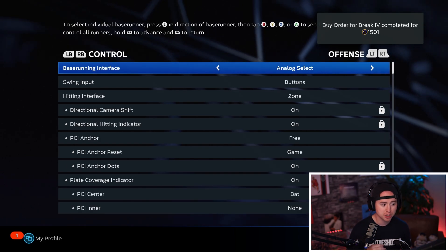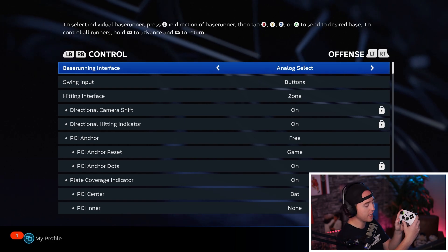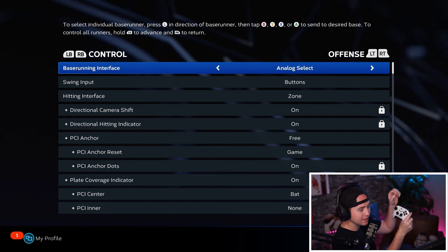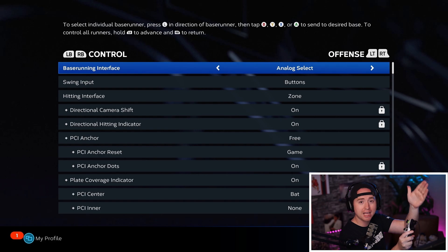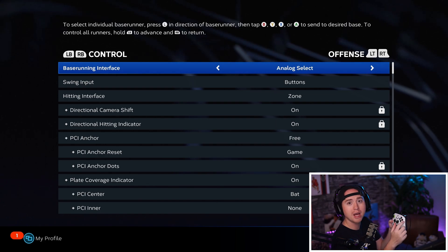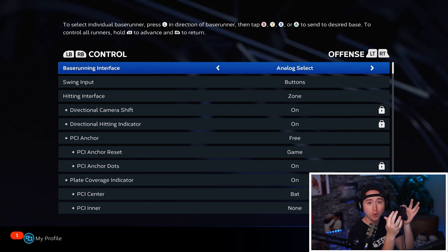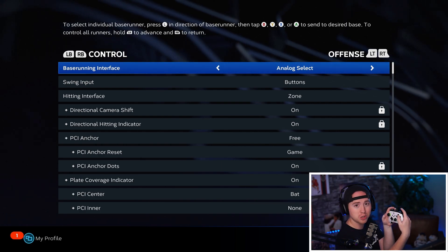Under control, base running interface — I like to use analog select, which lets me point my analog stick at the bases to select a base runner. So if I have a runner on second I can point my analog at that base runner, select them, and use my buttons to control where they go — first, second, third, and home. This helps me better control the base runners instead of using L1/R1 or LB/RB.